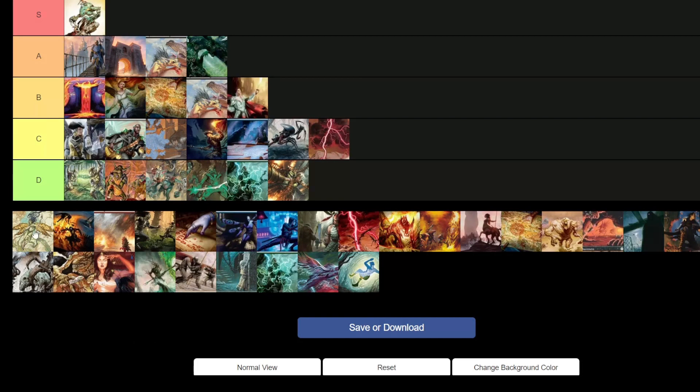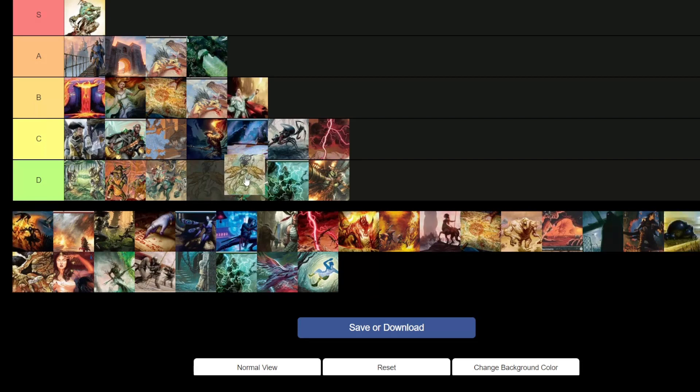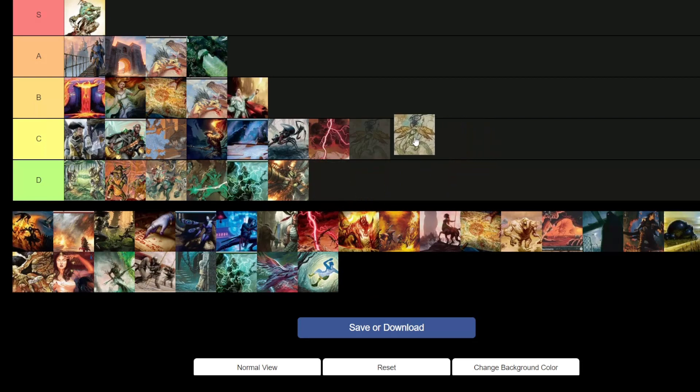Izzet Scred — B tier. I think it's viable enough. In a world full of Mono Blue Fairies and Dimir Fairies, Izzet Scred is still a popular choice. Scred is an immensely powerful spell, you still have access to Lightning Bolt, and all the powerful cantrips in blue. I think it's a good option as a rogue deck.